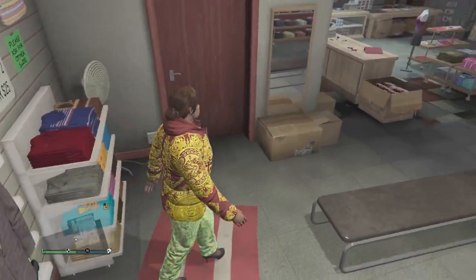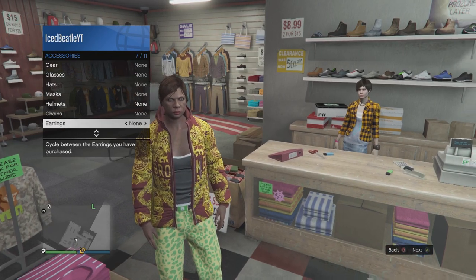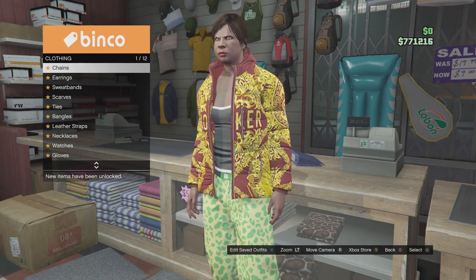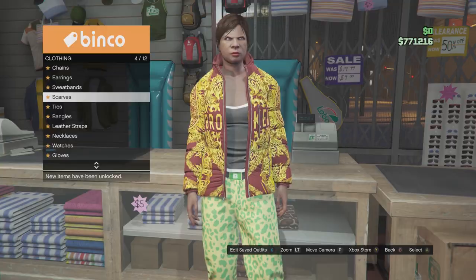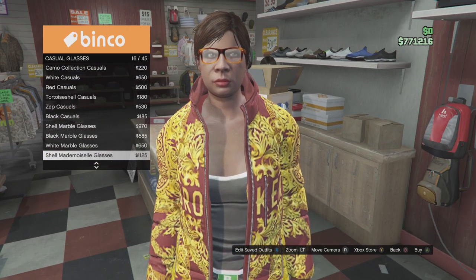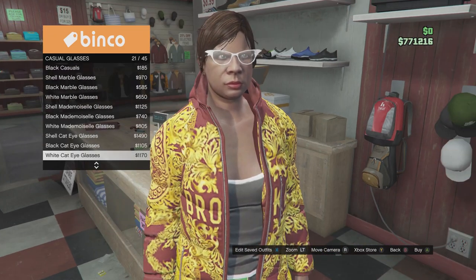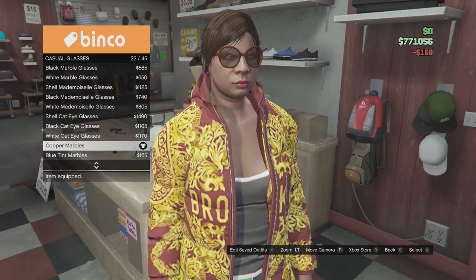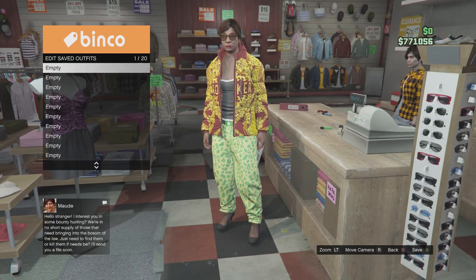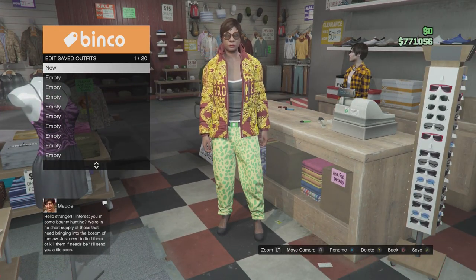Make sure you are not wearing any earrings — remove all the earrings. Go to accessories, then go to glasses. If you want to get the checkered glasses, go to casuals and buy copper marbles number 22. After this, save this outfit as outfit number one, in slot number one.